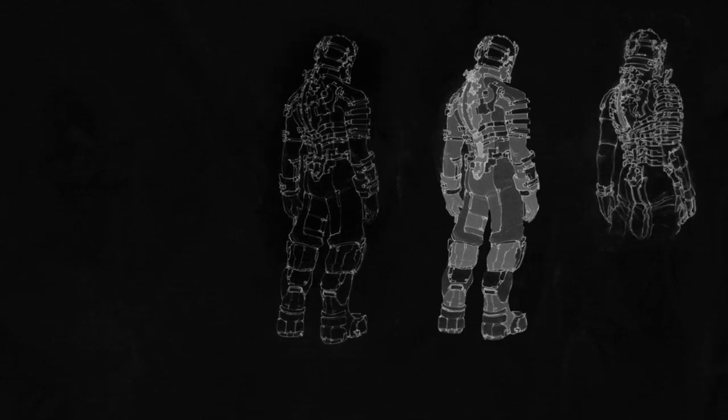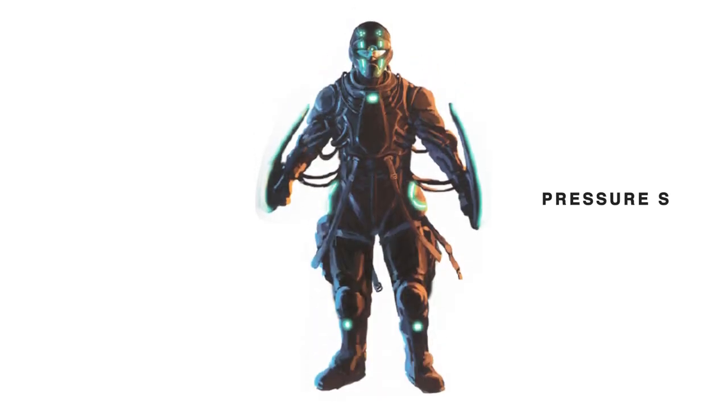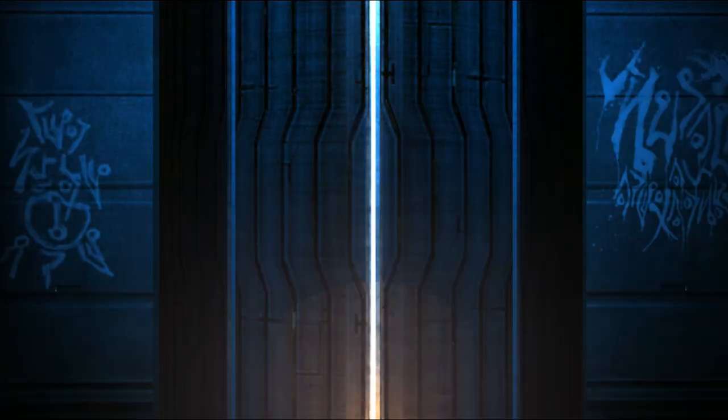The design of Isaac Clarke in his iconic engineering suit is one of the many challenges faced by the illustrators and art designers of EA Redwood Shores in creating the world of Dead Space. Early concepts of the protagonist suggest he was designed to wear an adaptive bio suit — a zero gravity combat armor. There is even one iteration where Isaac Clarke wears a pressure suit while wielding an energy melee weapon and a small sidearm. Had the developers decided to go forward with this design, the main character of Dead Space would have ended up like many other generic action games.